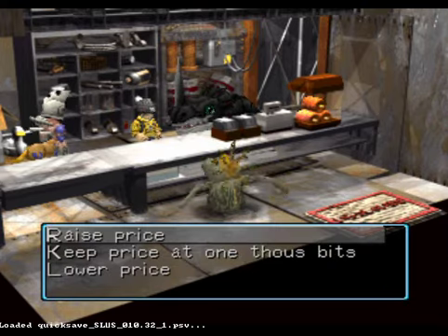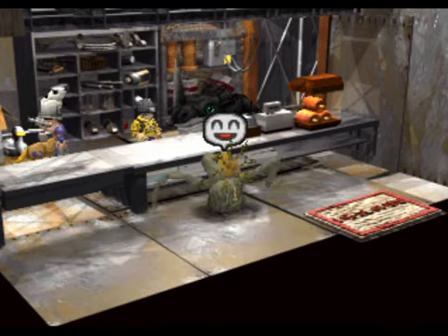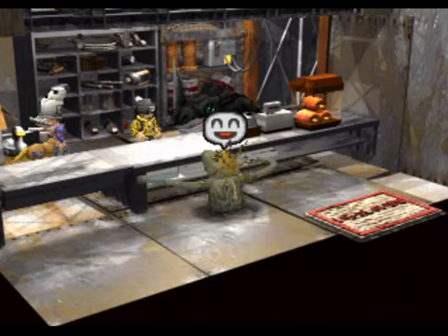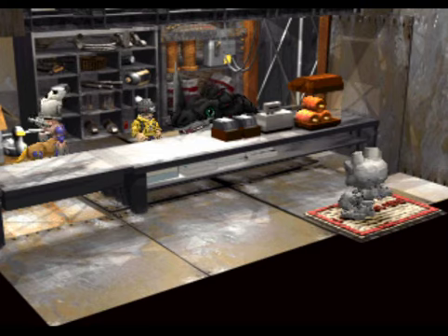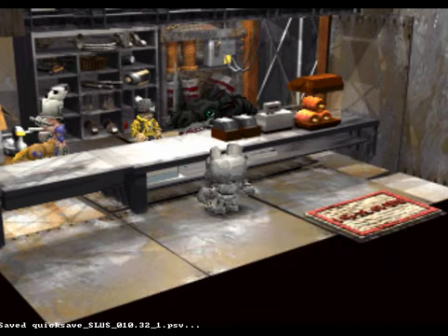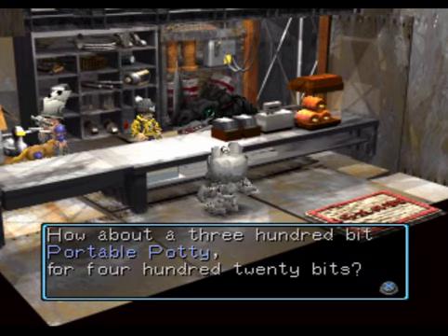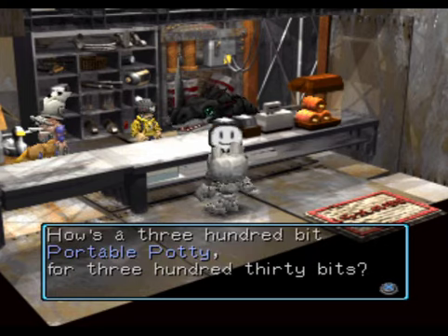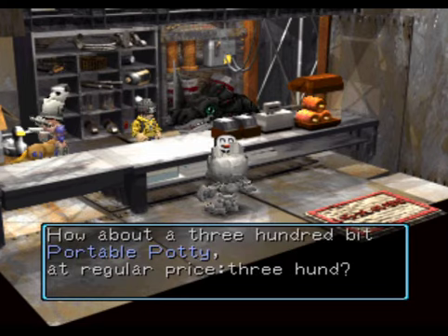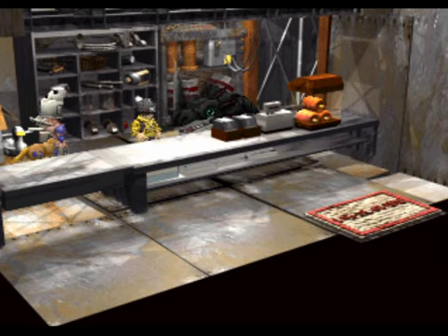1,300 bits — he's not happy, that's a waste of time. Customers aren't happy about paying high prices. So if I just keep the price at 1,000 bits, then he's happy and we get a sale with a 300 profit. We're going to try to do this with every customer, try to get everyone happy. Because if you want Monochromemon to come to the city, we need to make a profit of around 3,100 bits total. That's what we're going to try to do — you get some good benefits for him joining.